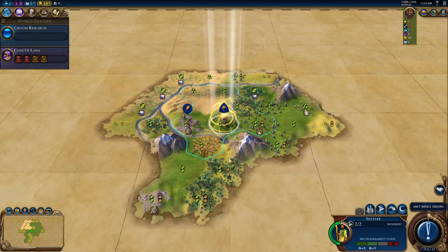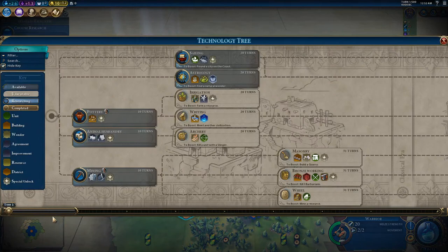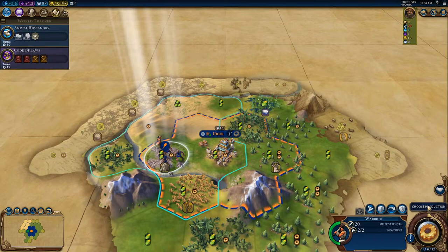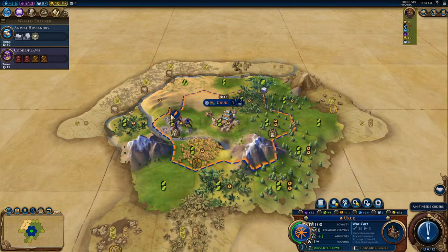When we begin the game we're just going to basically plop our city down on the first square and clicking on choose research we'll open the technology tree and go straight to future tech so that all technologies are automatically researched without us having to select them individually each turn. We'll click on choose production and go to the multi queue and just fill it up with war carts. Note that you'll want to do that before your warrior makes his first move or the game will automatically close the multi queue while you're clicking on things.